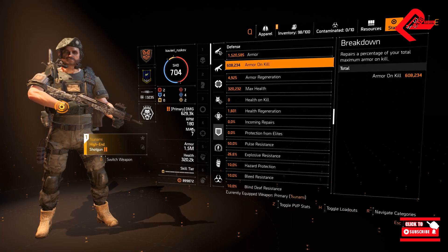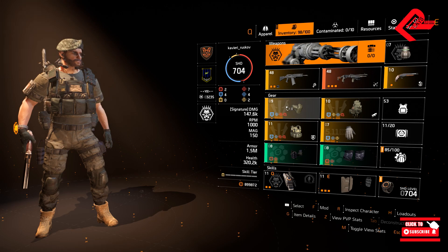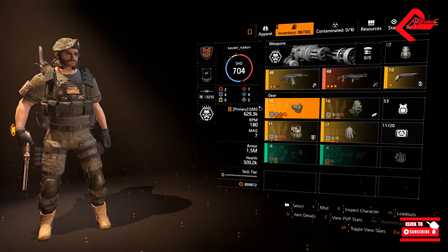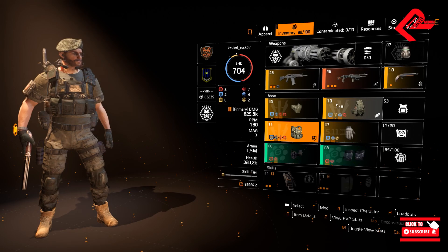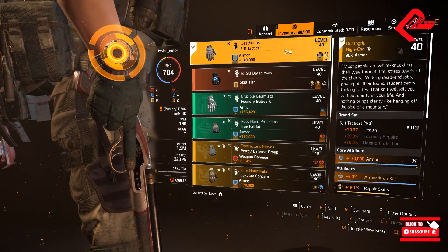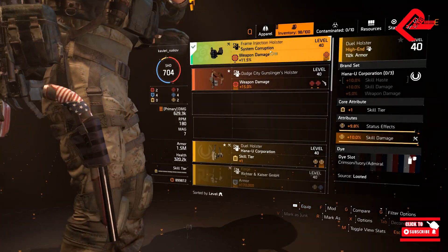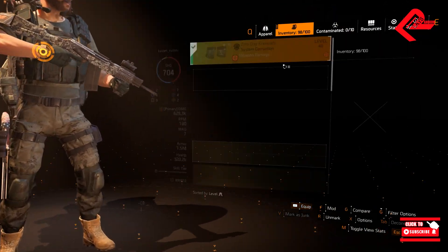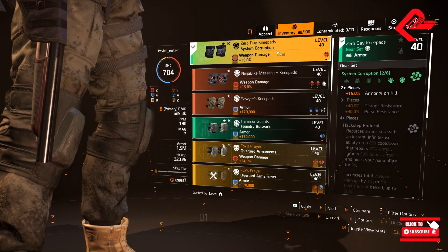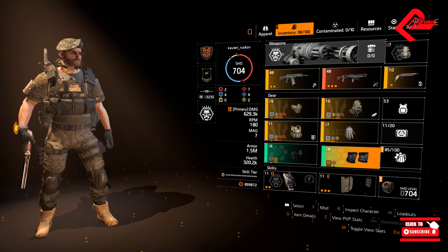To utilize the armor on kill capability of this build, we will be stacking our armor — 4 of which are almost at 170,000 armor each — with the mask, chest, backpack, and in my case the gloves as well. The other two pieces are in red core attributes: in my case the holster and knee pads are for weapon damage, to balance and make decent damage from our shotguns.